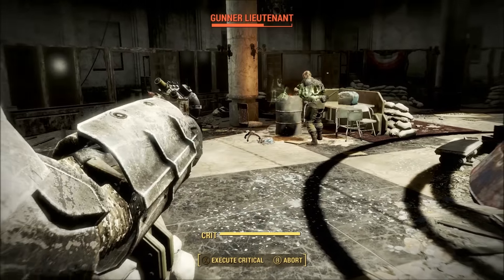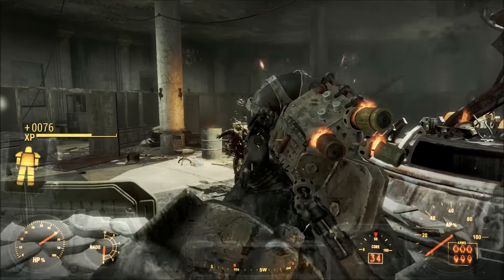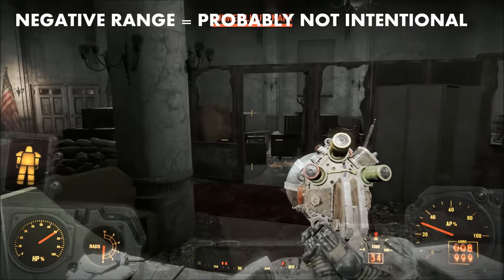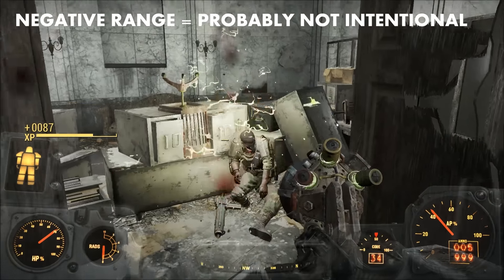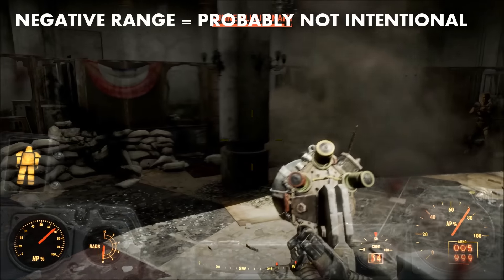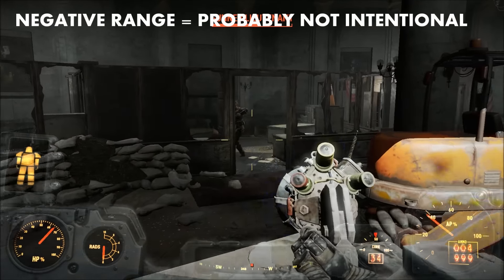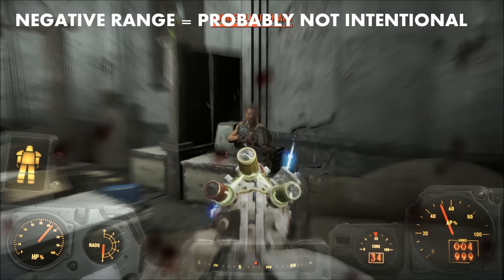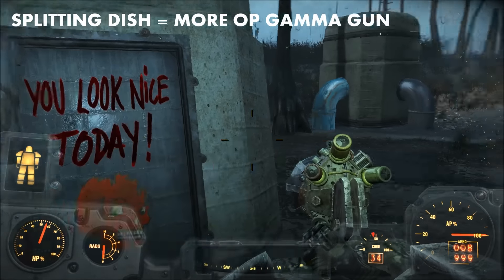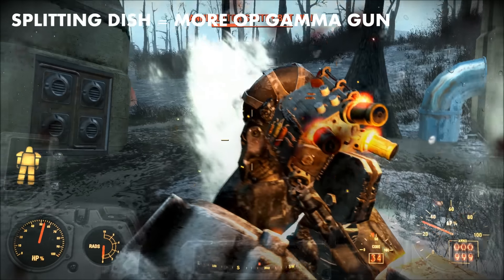That brings us to our big question for today: why was the splitting-dish weapon customization and the Scattered Gamma Gun overall cut from Fallout 4? First off, the negative range value for the Scattered Gamma Gun is probably a mistake. I haven't found any other weapons in the vanilla game of Fallout 4 that have a negative range value. It's possible we might get some in DLC, but I think the negative range isn't intentional by the developers at Bethesda. I also think the splitting-dish customization makes possibly the best pistol in Fallout 4 even more powerful.